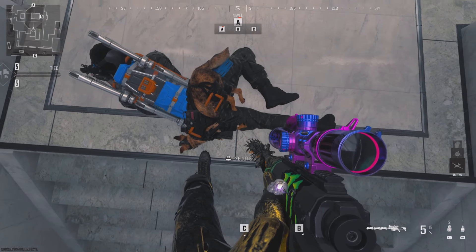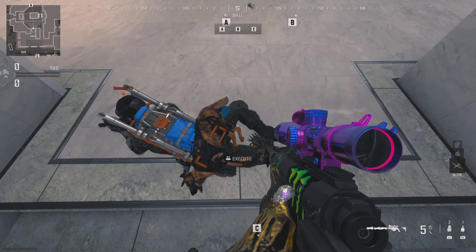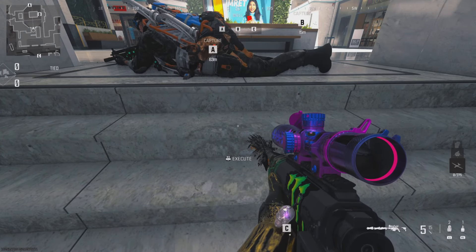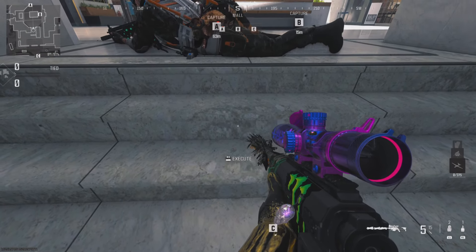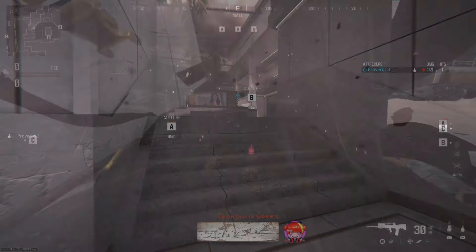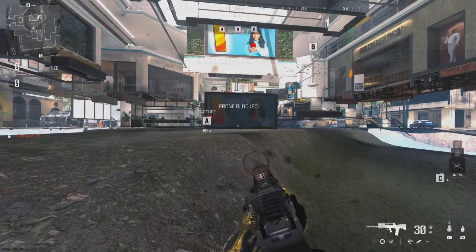Have the friend go prone on elevated land, and then you'll need to move to a position below them. Try to get as low as possible by crouching and moving lower down the stairs, but make sure you still have the option to execute. Once you think you're low enough, throw the Simtex at your feet, and then quickly press execute — this will push the prone player under the map.